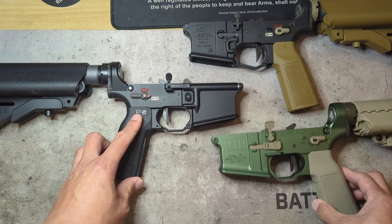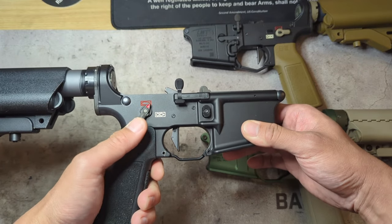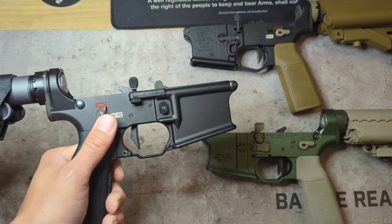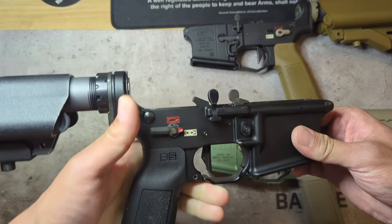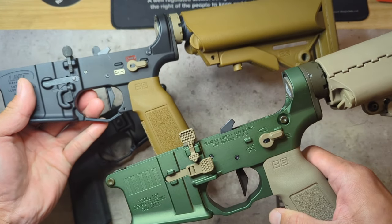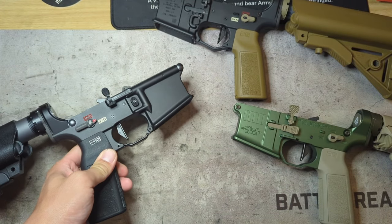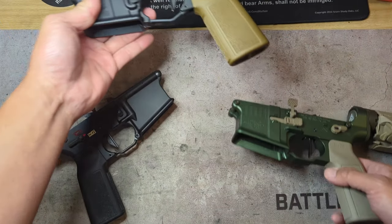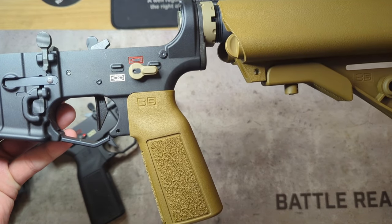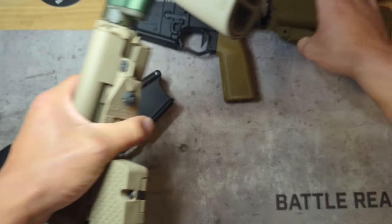Getting the obvious out of the way first — appearance. The Badger Ordnance has a little red forward indicator that shows you where you need to be when you click it in. It's a nice visual touch, but anyone accustomed to AR-15s will know by feel which position is safe and which is fire. With the Forward Controls Design you don't have that indicator. It's kind of a cool factor having a bit of color fill, but not really necessary. You'll also notice the FCD comes in two styles — the standard ASF and the Q Lever, where the lever is biased more towards the top of the throw.